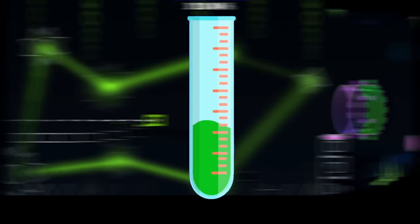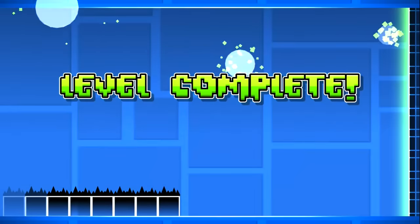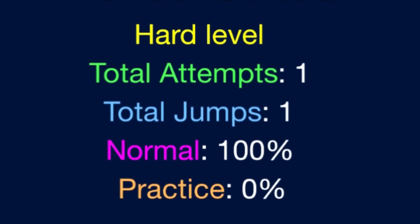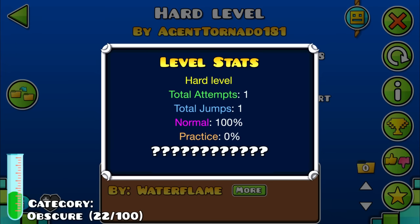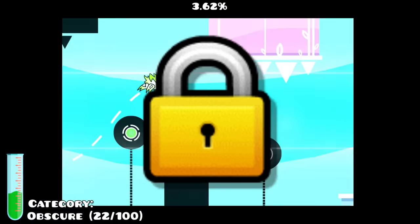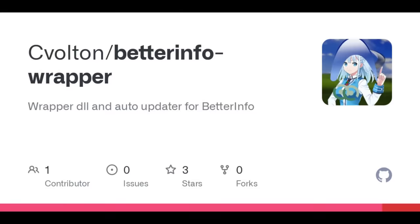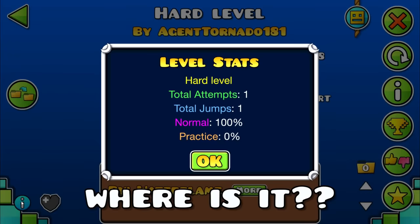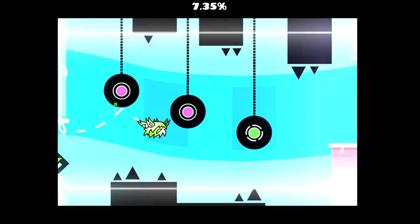From here on out we will raise the bar a decent amount to talk about some crazier stuff. When you play a level and eventually beat it, you can always go down to the information button on the bottom left of the level. You can see the attempts, jumps, and the percentage, but barely anyone knows that there's one other thing that is possible to see. This thing had always been an in-game secret until a mod called Better Info got released which uncovered it. Apparently RobTop stores the times you click in a level on your best attempt, but it was never shown in the info tab because it was considered useless.